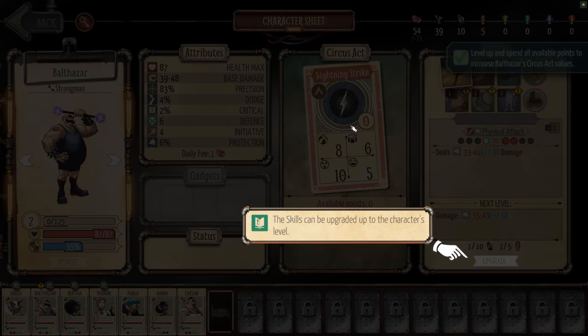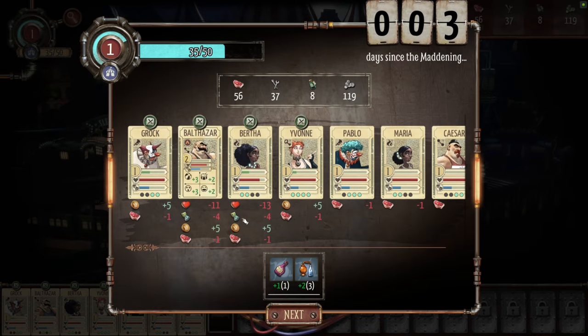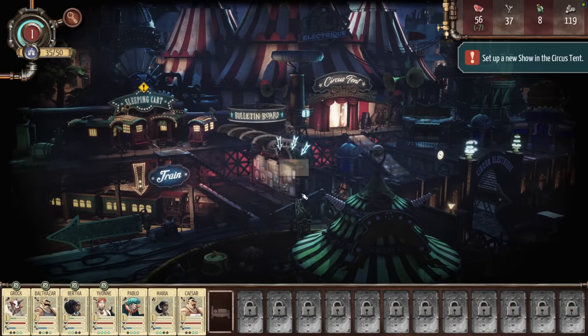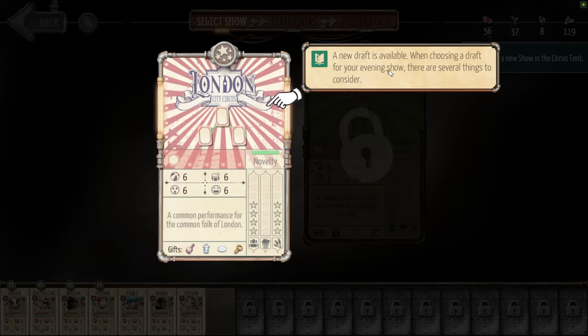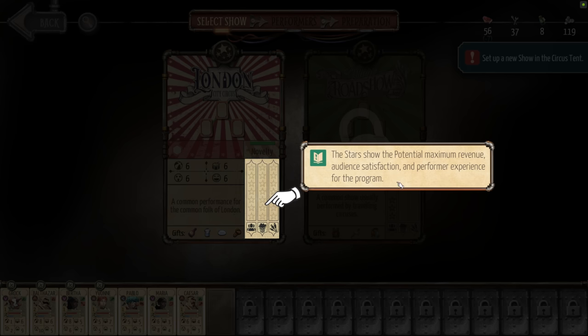Let's talk about the circus. Much like your performers, the circus itself will be leveling up as well. As you complete various events throughout the city and take part in combat, you'll gain circus fame. Circus fame is how you level up your circus, giving you access to more tents, more buildings, and more utility from those buildings. But the main thing you do at your circus is perform shows.